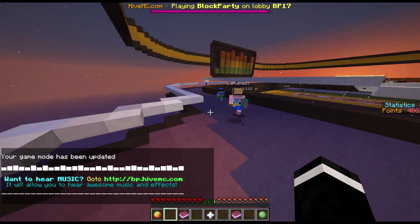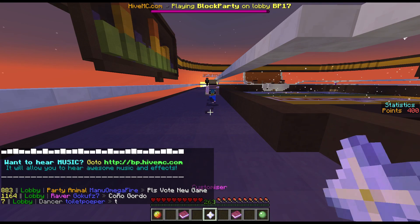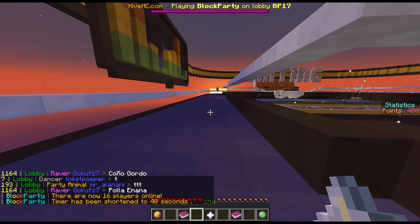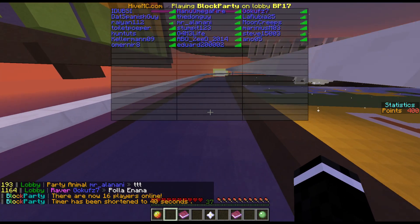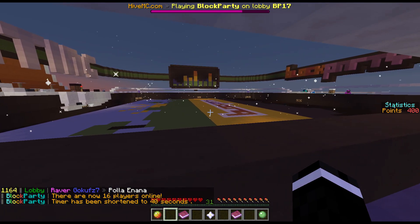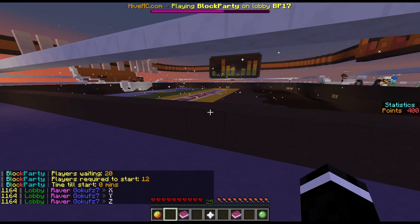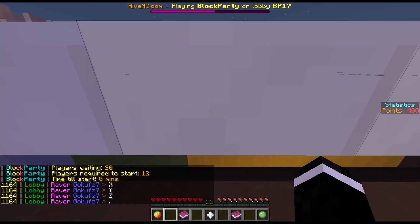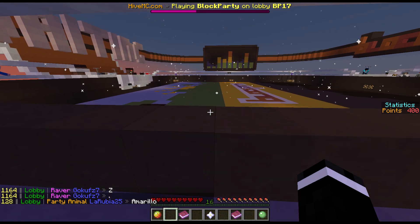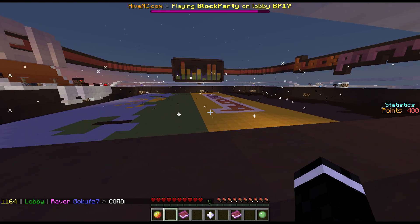I want to win one of these things. I have 400 points actually — so what can I get with 400 points? Customizer, no trails available in the hub. I'm guessing you can buy stuff with all the points, but I haven't checked out the shop because I don't really care. I just want to play this game. I'm not sponsored by Hive — I just wanted to show you guys this game because it's really, really fun.